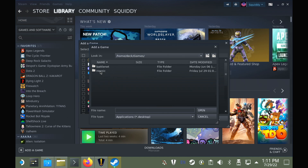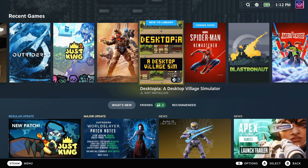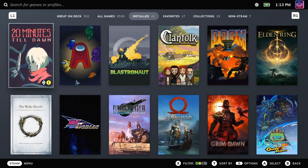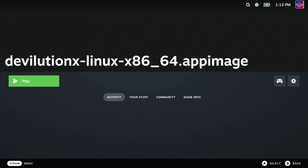That is absolutely all that you need to do, and then you will have the Diablo RPG running through the modern DevilutionX game engine, and it will work in gaming mode nicely as well. On the Steam Deck, when you're back in gaming mode, you just need to hit the Steam button, go to your library, and when you scroll along to the non-Steam section, you will see the DevilutionX launcher and it will just work out of the box.